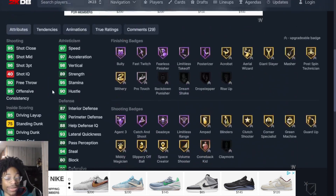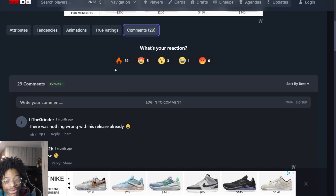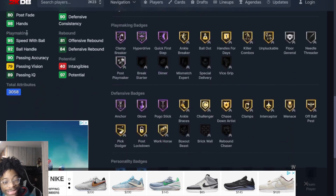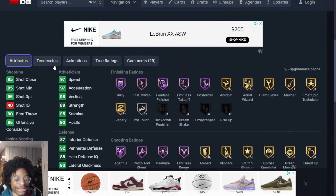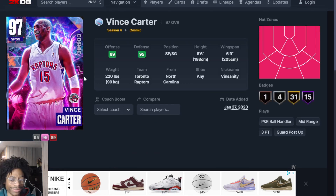Next up at number 8 we got Vince Carter with the Kyle Kuzma release. I like Vince Carter a lot — he is very very good. The fact that he has Kuzma at six-six, I'm very high on Vince Carter.